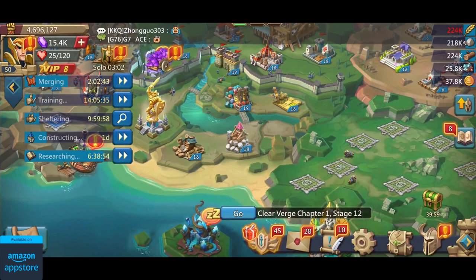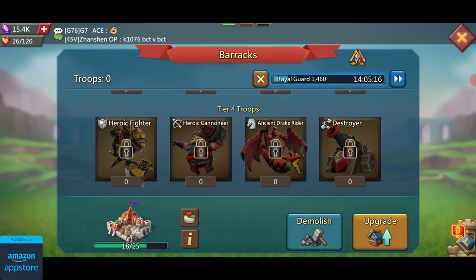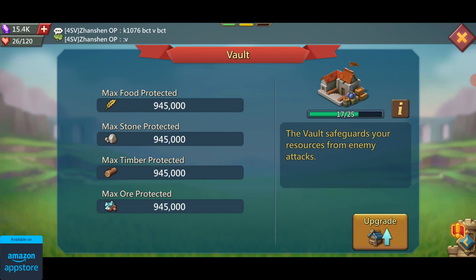Then there are production buildings for the five different resource types in this game: food, stone, timber, ore, and gold. Then there are barracks where you can train different types of troops. The game only has four tiers and I've been able to unlock tier three troops so far. I'll be able to get tier four troops after I max out my castle at level 25.